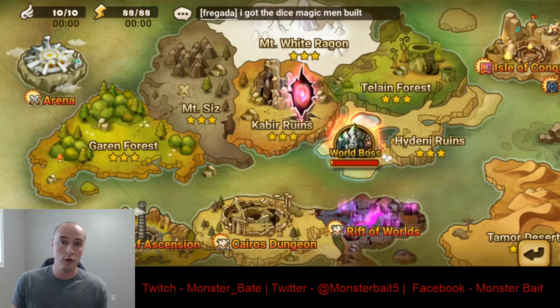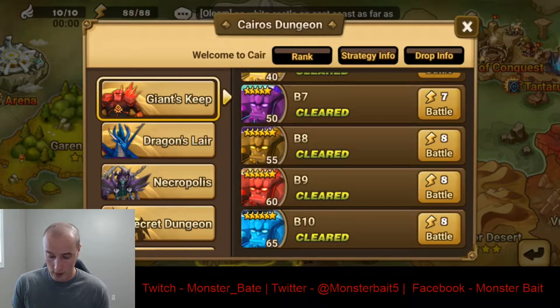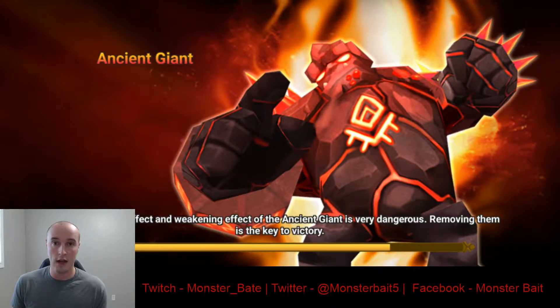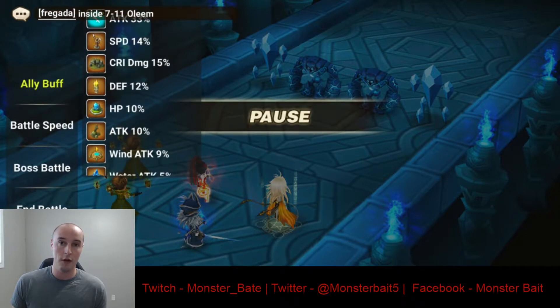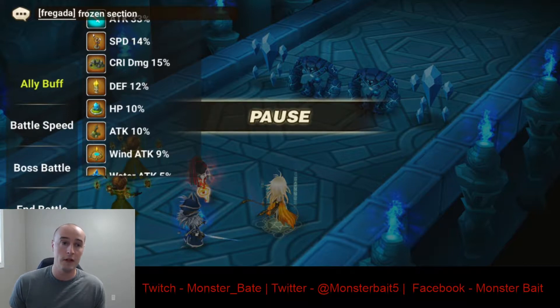Now let me show you these stats in other parts of the game and where you can actually find where these stats are being applied. We're going to do a random Giants run. On the left side, you'll see the little Settings icon — click that icon and on the top you'll see Allied Buff. So click Settings, go to Allied Buff. The Attack 33% is obviously from the Lucian Leader skill for the Kairos Dungeons. But all the other stats — the Speed 14%, the Crit Damage 15%, the Defense, HP — all those stats are coming from my Arena Towers and are applied in this Dungeon Run.